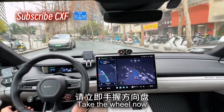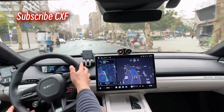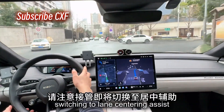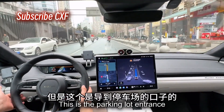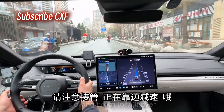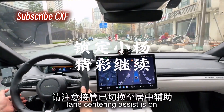Take the wheel now. Heads up — switching to lane centering assist. It's going to pull over. This is the parking lot entrance. Heads up — taking over. Slowing down to pull over. It's slowing down. Heads up — lane centering assist off.